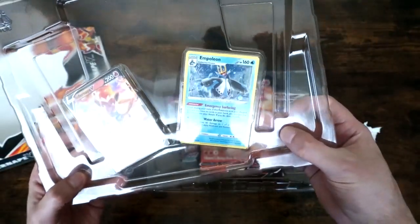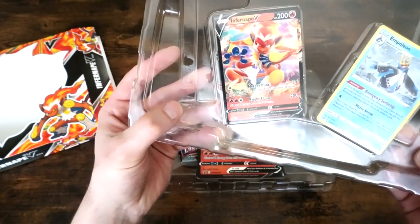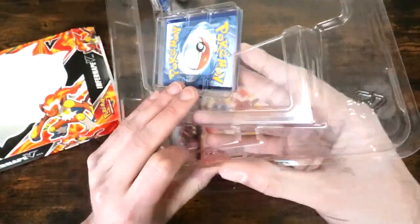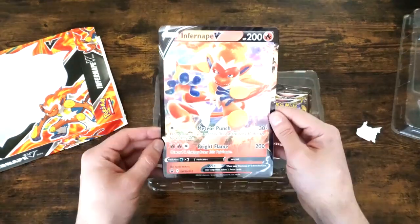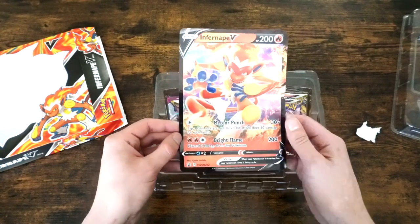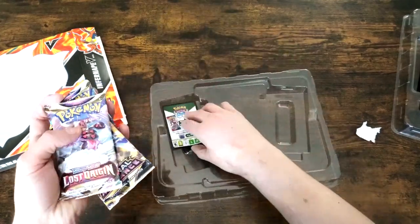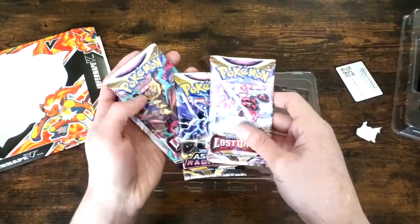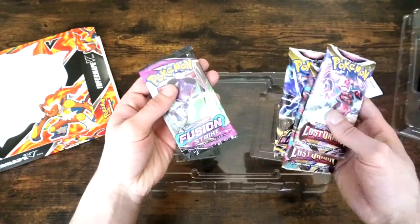Inside we find the Empoleon card, and also an Infernape V-Promo card. I'm going to take those out later. Plus you can find a big card of the Infernape V. Also, there are two Lost Origin packs, and a Astral Radiance and a Fusion Strike pack.